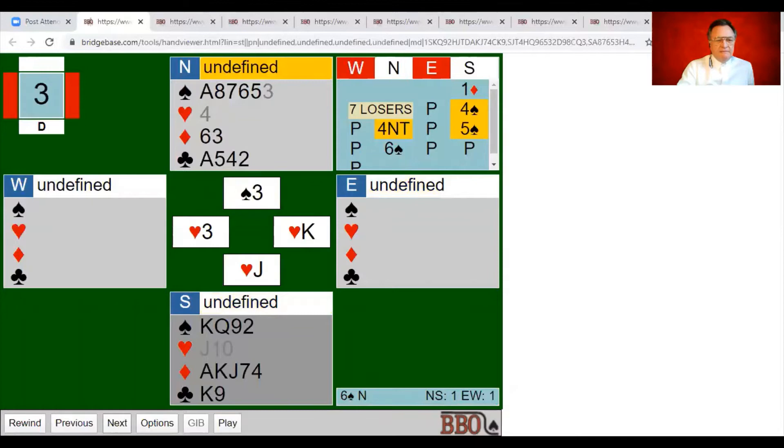We ruff in. If south didn't have the queen of spades, the response for not having the queen is five hearts — so five clubs is zero or three, five diamonds one or four, five hearts two without the queen, five spades two with the queen. We draw a round of trumps and east has shown out. Now we've got to take stock — we still have two baby trumps in dummy.